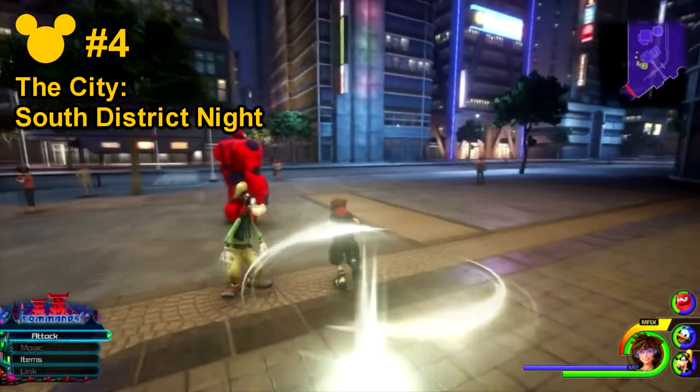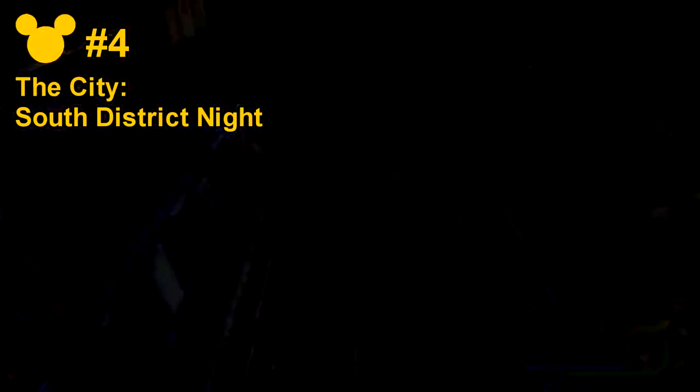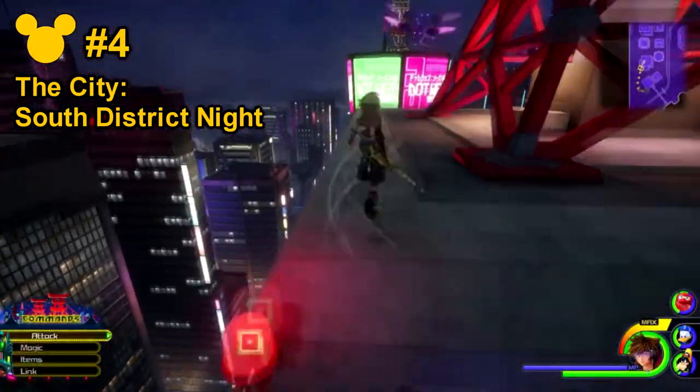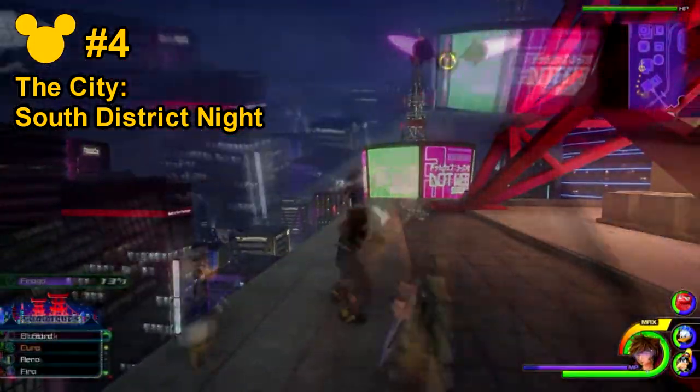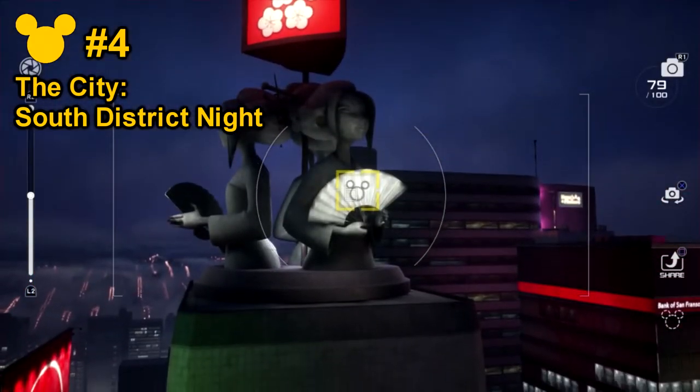For lucky emblem number four, this time you want to go on the right-hand side. You want to go back and shot lock up to the big M-shaped building with the signal tower. After taking care of any heartless in the way, look on the left-hand side and it will be on the fan across from you.